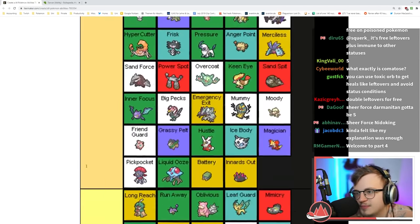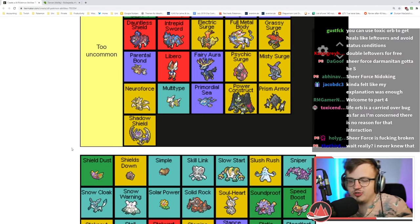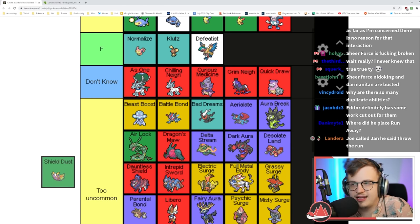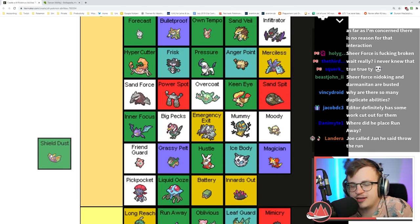Shell Armor is the same as Battle Armor — S tier. Not being able to be crit means you can play a lot more flexibly, like you get a pretty much free hit off of every fight you use that Pokémon in. Shield Dust prevents those secondary effects — it's like giving your opponent Sheer Force without the damage boost.